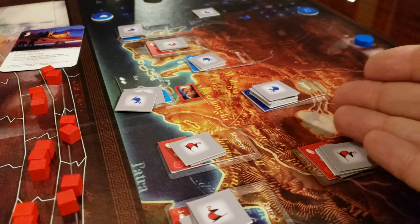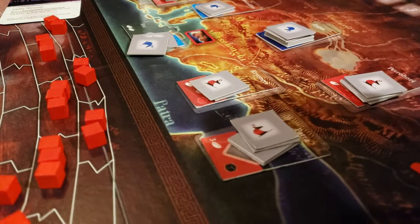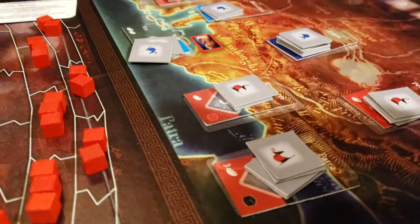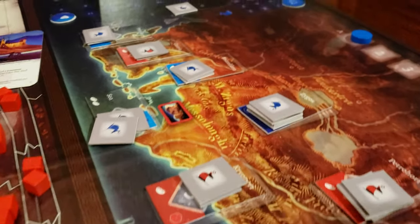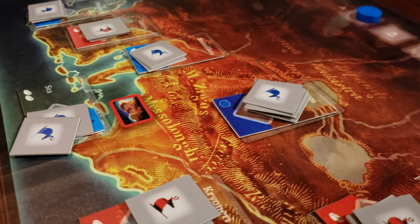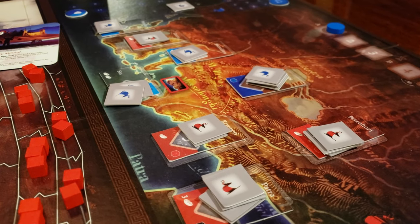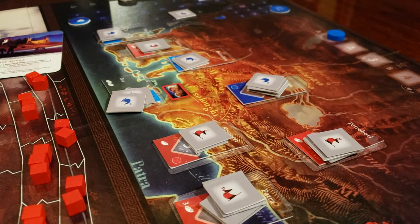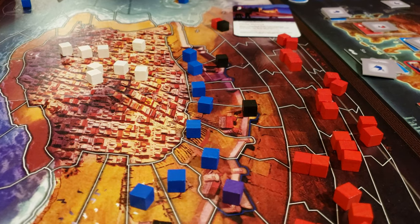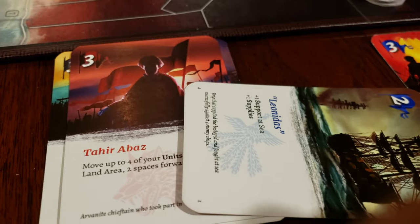You've also got these support areas over here that require you — if you wish to receive your three bread, supplies, and a cannon each turn, plus replacements as the imperialists, or more food; or if you're the insurgent Greek forces and you want a reinforcement — you've got to keep control of these support areas as well. The only way you can influence what goes on there is by not doing anything over here. Classic card event versus action point dichotomy.